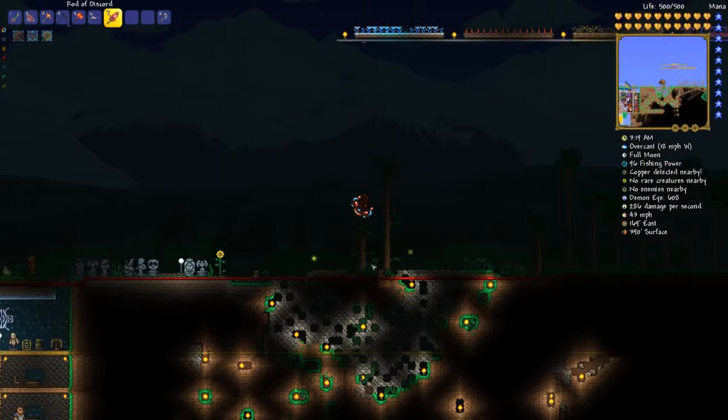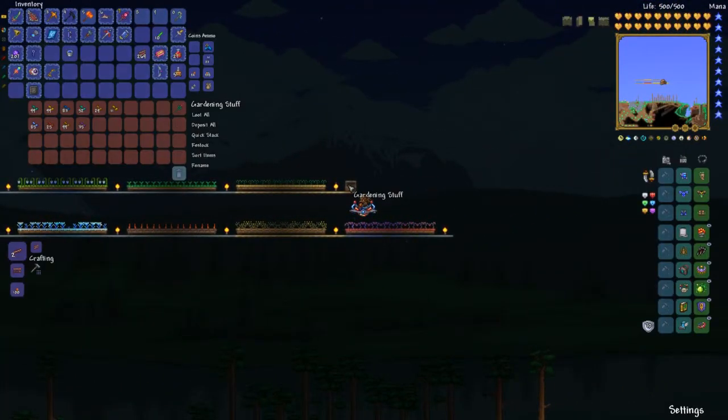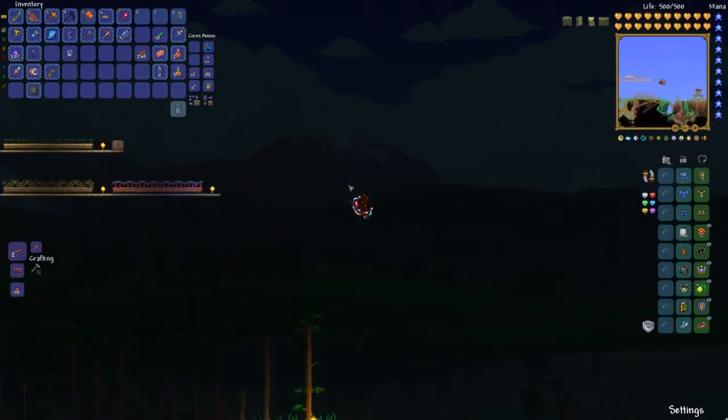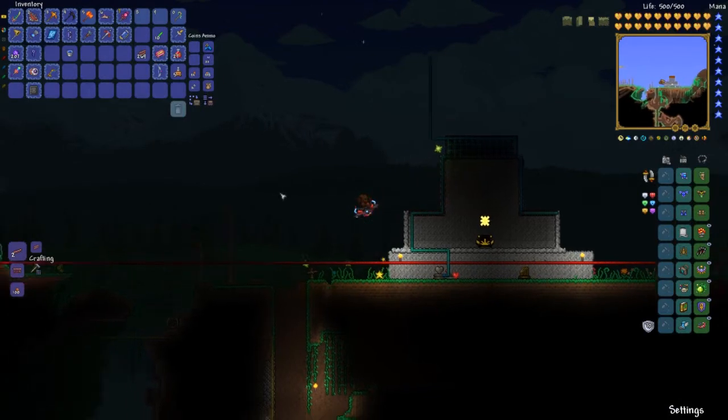We farm the pirates here as well — that's where those golden chests come from. There's our little statue, our garden over there, and right here is our golem farm — a little trap.